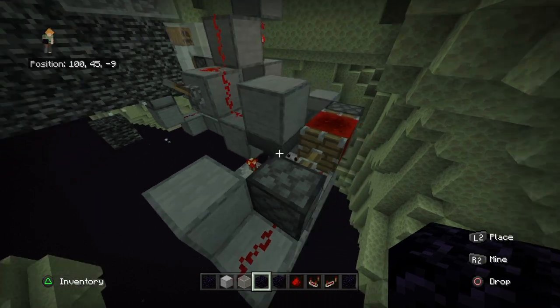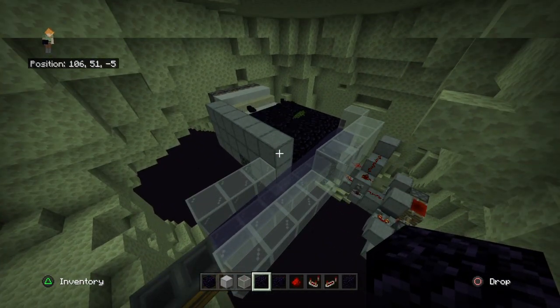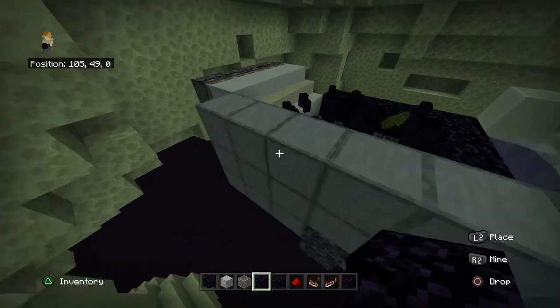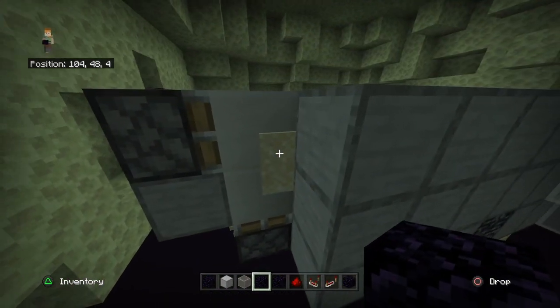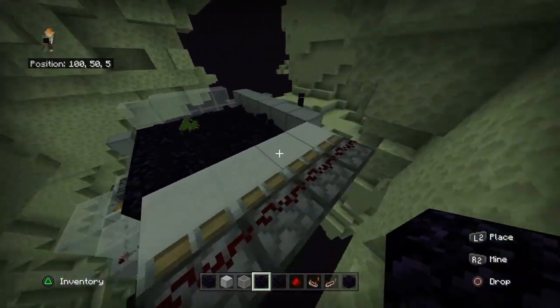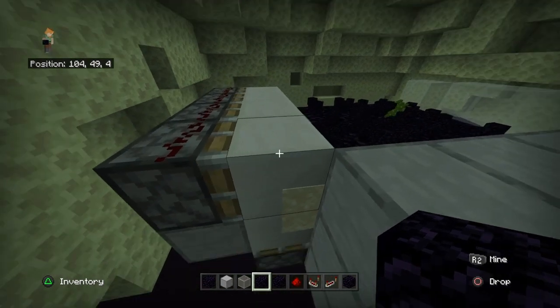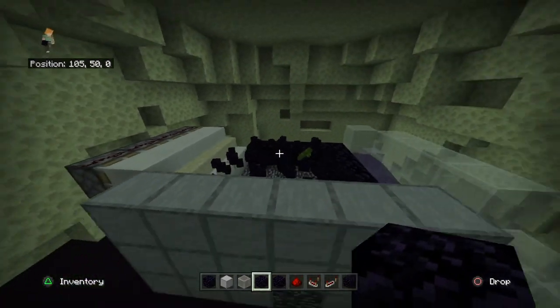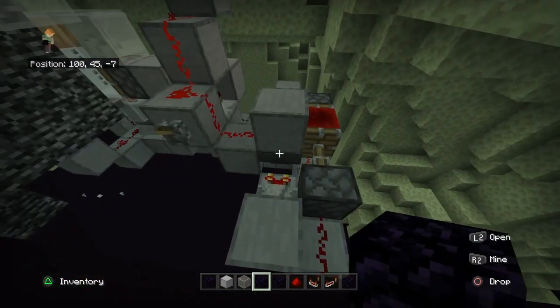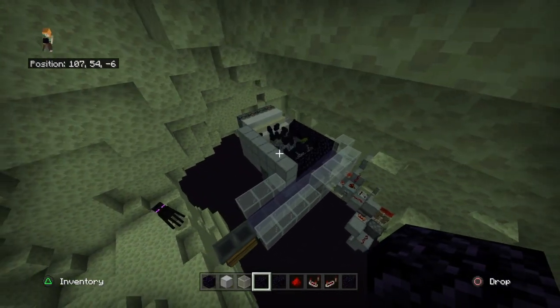I'll skip ahead and show you what happens when the clock turns off. Before I forget — this is also the system I'm using in my gold farm to convey mobs into the kill chamber. The only difference is I'm using a sticky piston with a stair instead of just a piston. We should almost be there — just a couple more items.